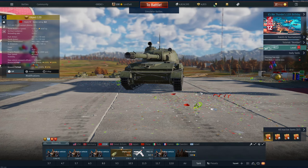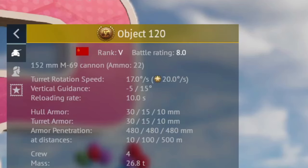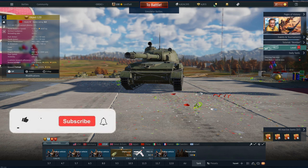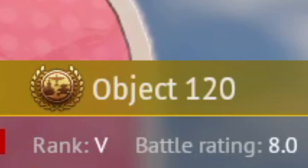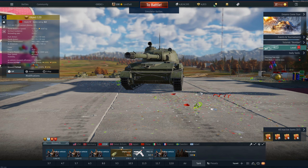Hello and welcome back to the channel. In this video we're going to be playing the Object 120 Tehran, a rank 5 8.0 vehicle for the USSR. Now this was developed in the early 1960s and was primarily made to counter the Chieftain tanks and M60s made by Britain and America. But as you know, anything with Object in its name probably never made it past any further stage in development.